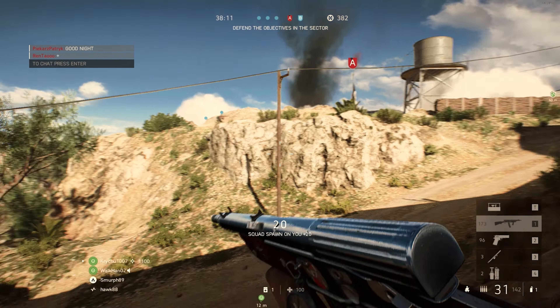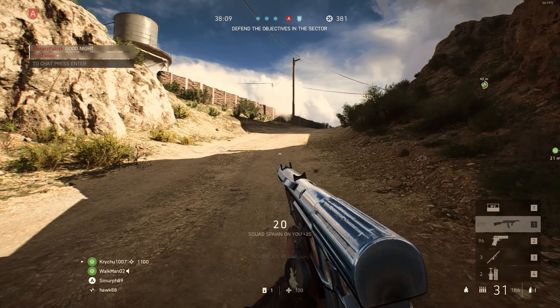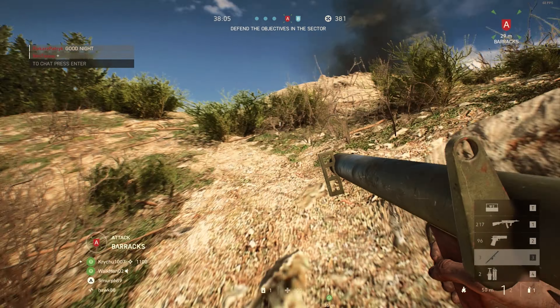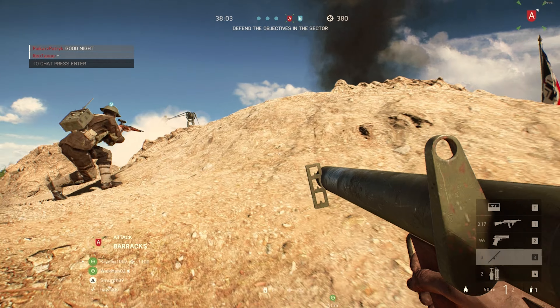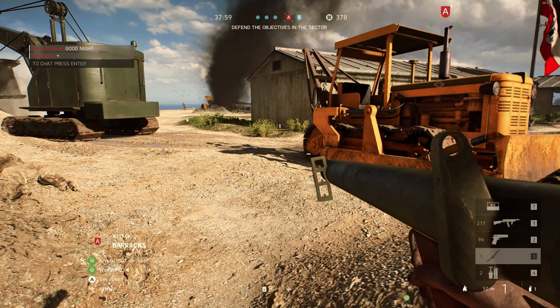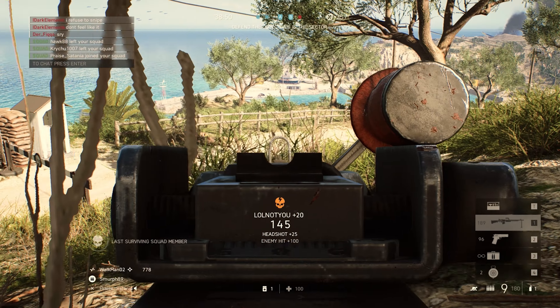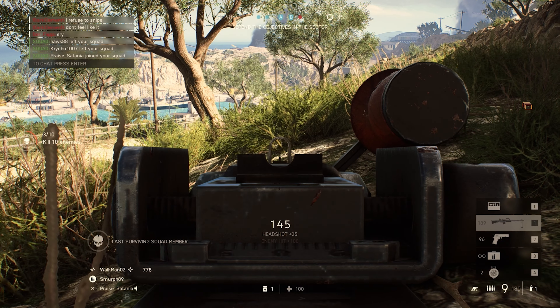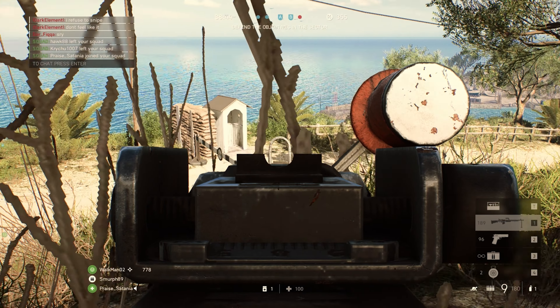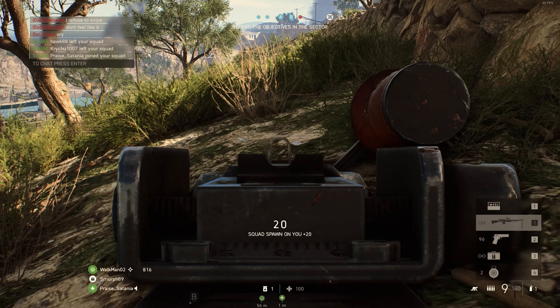I don't know why I have so much trouble getting the frame counter to work — something to do with the EA anti-cheat — but I used the Steam FPS counter, which is as good as any. As you can see, it was hitting a solid 60 on 1080p resolution with medium settings. I did turn off things like motion blur, chromatic aberration and all of that, and it ran really well and felt like a decent experience.